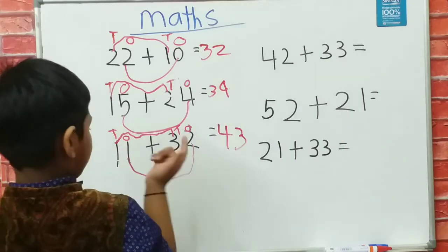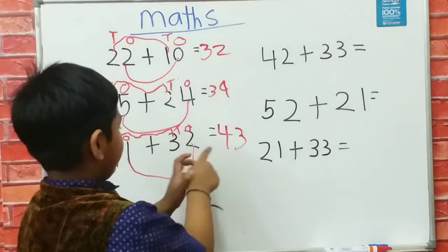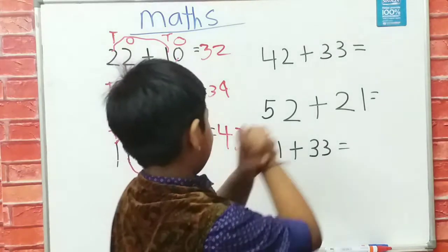It's 43 on our table. So children, 11 plus 32 is 43. Now it's done.